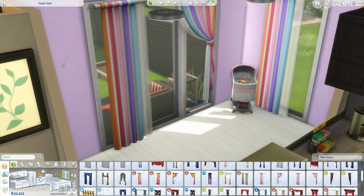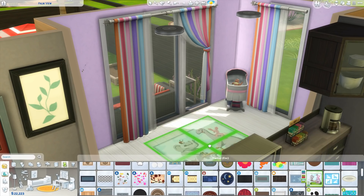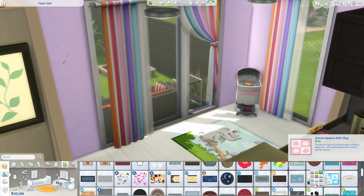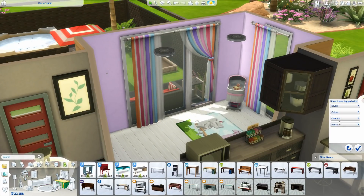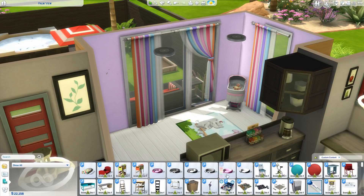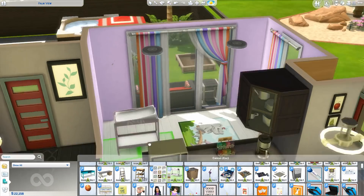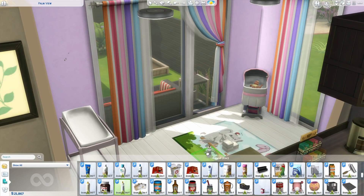So this is, of course, Zaley's nursery and I use a lot of custom content for this build. Not for like the main stuff I placed in the beginning, but then for a lot of the clutter and for Zaley's dresser, I use Cece. There's also a change table that's not usable, of course, but it's nice for decoration.